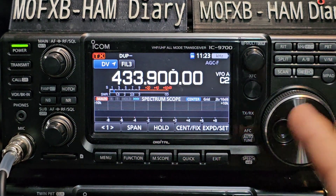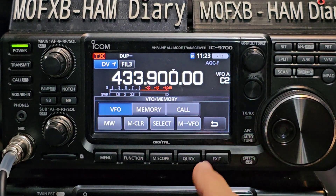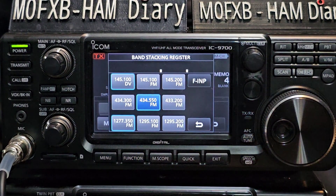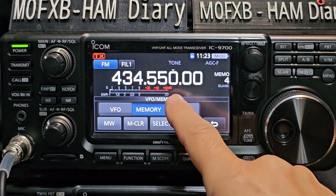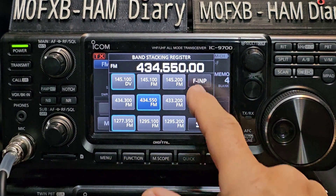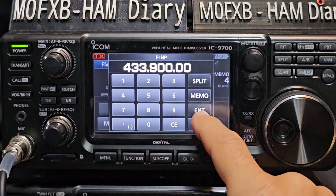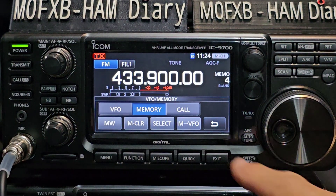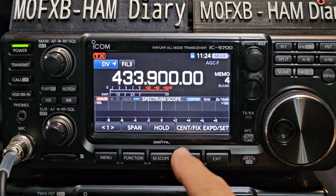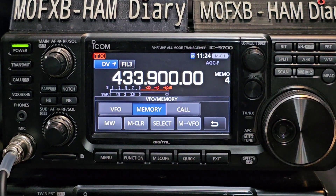It's easy to add a memory channel: tap here, go to Memory, turn it until you get to a blank memory, tap it, put the frequency in, set your plus or minus shift, set DV mode, set everything up, then add it to the memory channel — just tap here, two little beeps and it's in the memory channel. Bye for now.